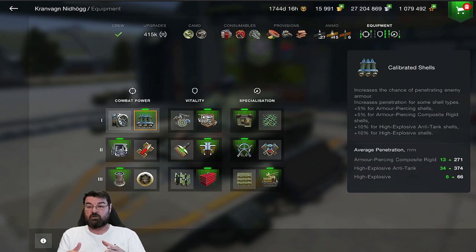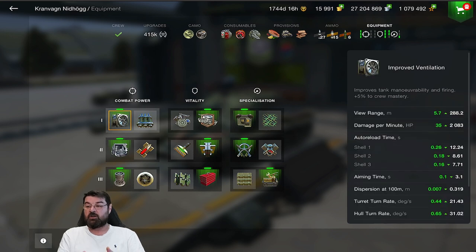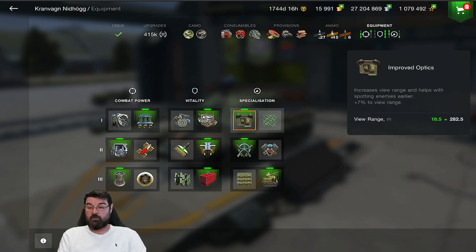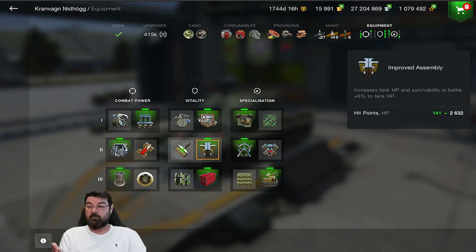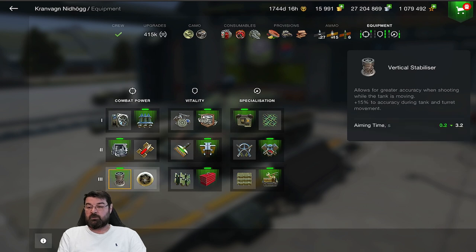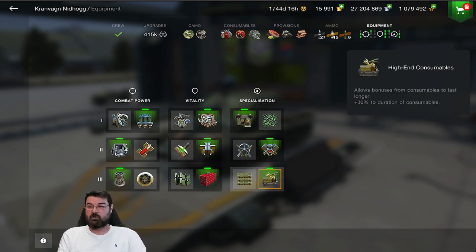Before we get into those changes, I just want to show you what I'm running this thing with. I could stick the improved ventilation on, which will increase my DPM, but it doesn't really reduce the shell load time significantly. One of the other things the Kranzwagen has generally suffered with is penetration, so I run it with calibrated shells, which gives me an extra 13 millimeters of penetration, bringing me to 271. I then have the defense system, the improved optics, enhanced gun laying device, and improved assembly giving me those additional hit points. I then have the engine accelerator just to give me a bit more power, coupled with the vertical stabilizer and obviously toolbox and high-end consumables.